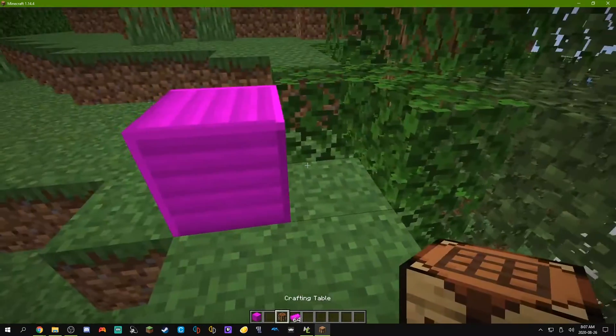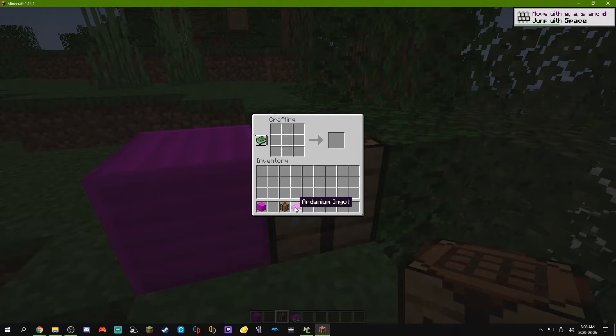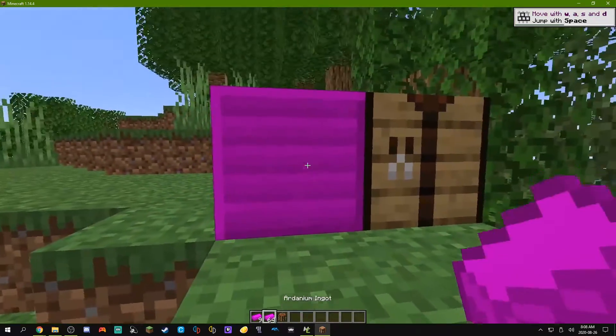Here we are back in the tutorial test world. As you can see, if we pop down a crafting table and we put in our Ardenium ingots, it makes one Ardenium block. And now if we put that block back in anywhere in the grid, we can turn it into nine Ardenium ingots. So you can see that this process has worked really well — sort of just how I envisioned it, acting the same as all the iron blocks and stuff.